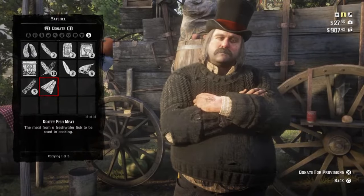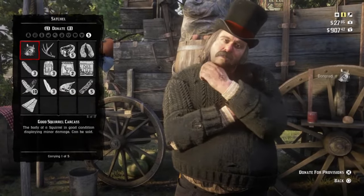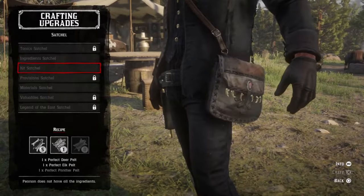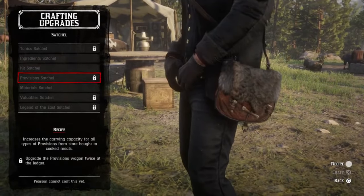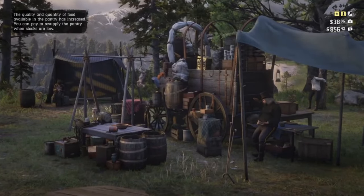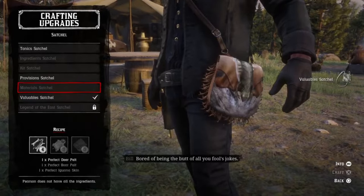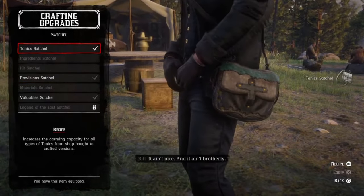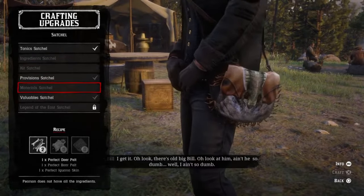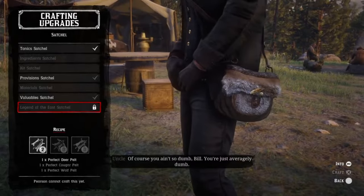Now we've got the bison pelt, hopefully lots of deer pelt, maybe a buck pelt, and the squirrel pelt — we can now head back to camp. Once back at camp head straight for Pearson and hand in all those lovely pelts. Checking the satchels, they are all still locked because we need to go over to the ledger and upgrade the provisions wagon twice and the medicine wagon twice. Make sure you've also donated $50 to the tithing box and donated those valuables. With that done we go back to Pearson and get him to craft the tonic satchel, the provision satchel, and the valuables satchel. We still need to get hold of a badger pelt, one more elk, a panther pelt, one perfect boar pelt, one perfect iguana skin, and for the Legend of the East satchel we still need a cougar pelt and a perfect wolf pelt.